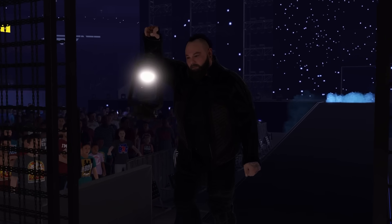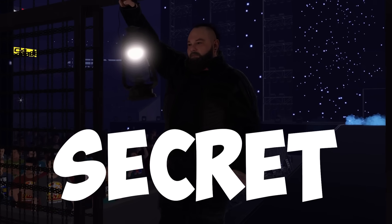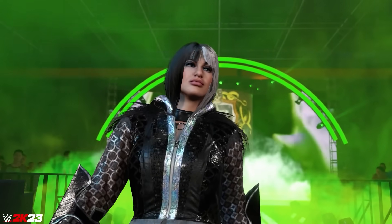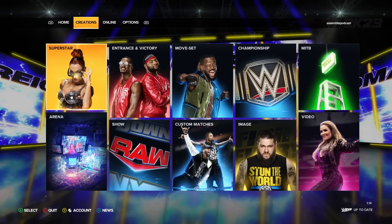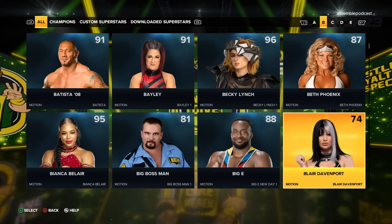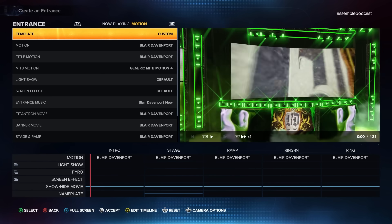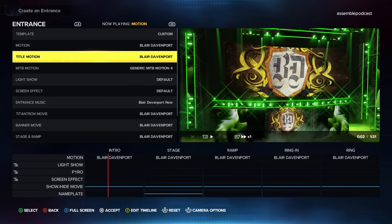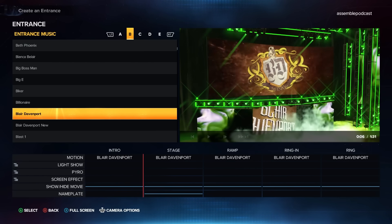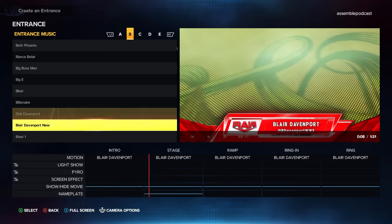The latest update in WWE 2K23 has given us even more secret updates that we have now found. The first one is Blair Davenport, who's part of the brand new Revel with Wyatt Pack DLC. Blair now has two theme songs in the game. When you go over to create an entrance and select Blair Davenport, the default is her first theme, but her brand new one is in there too. Make sure you update this for her entrance as well as her victory motion theme.